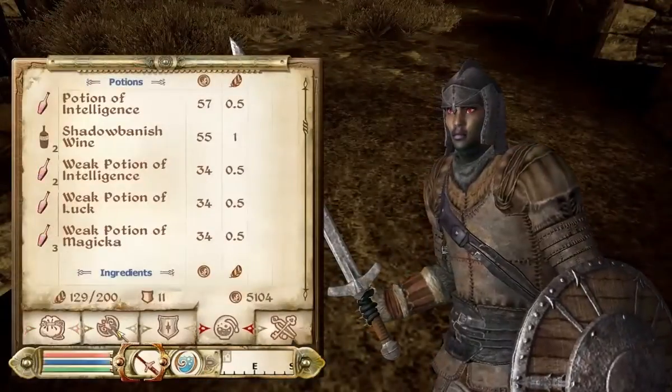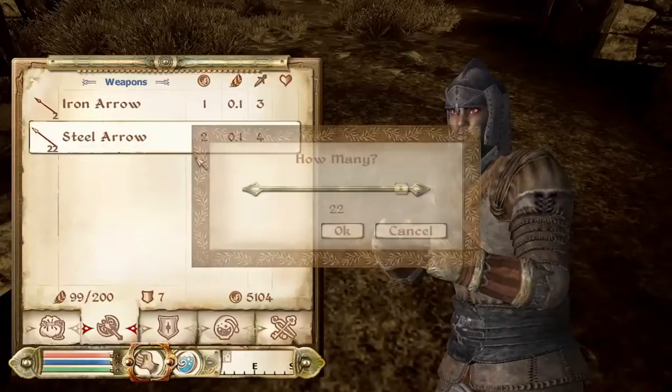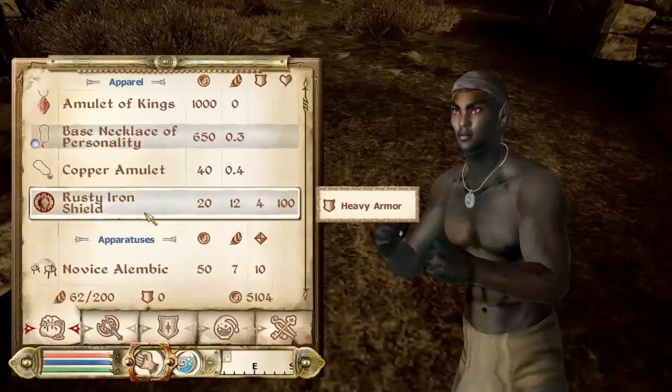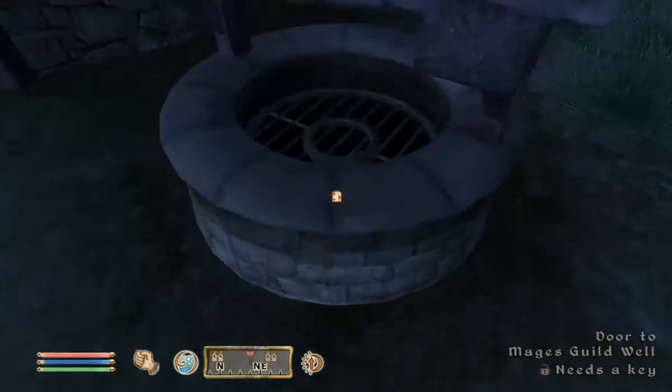I need to drop a whole bunch of stuff outside the well so that I don't weigh very much. Let's go to my inventory — drop that, drop that, drop those. I'm going to have to drop a lot of crap — pretty much all my armor. Drop all my alchemy stuff. I should be light enough now.